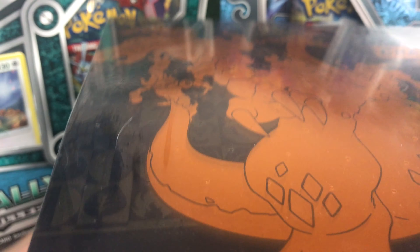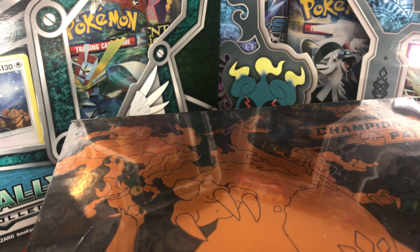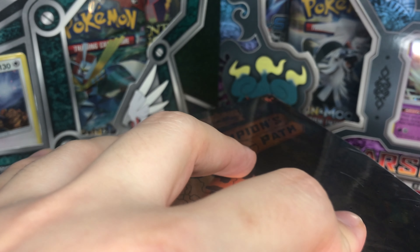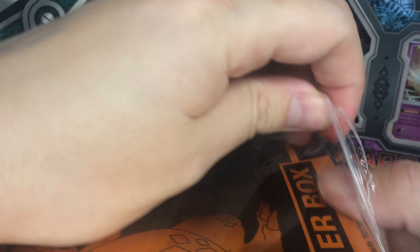Let's start with our opening. We have our Champions Path box — we open only one today, though I have a couple more as you can see in the intro. Let's see and hope we pull Charizard, which everybody is chasing.